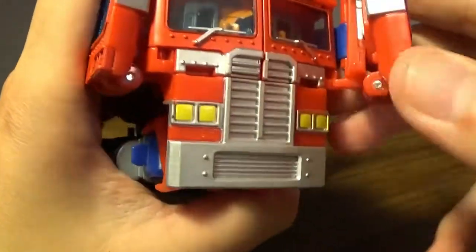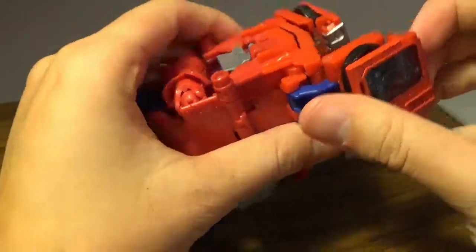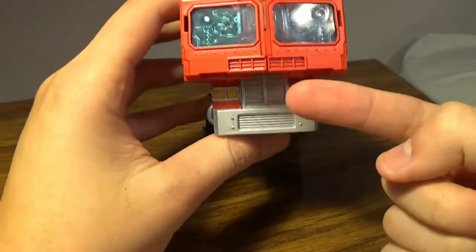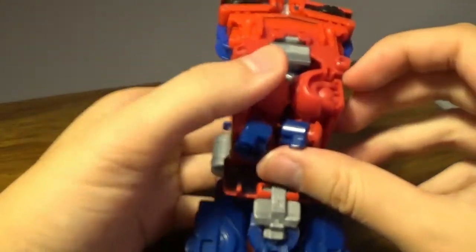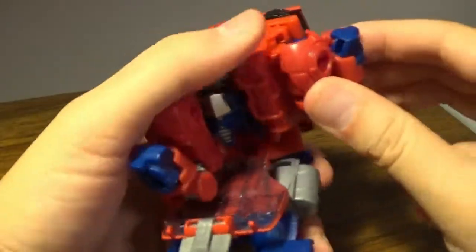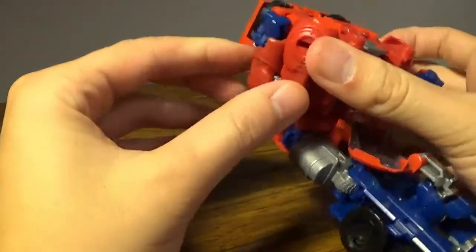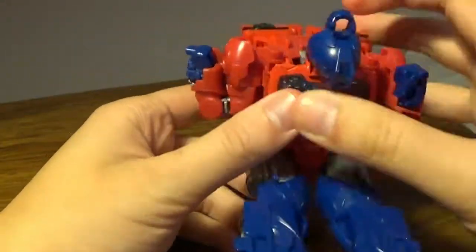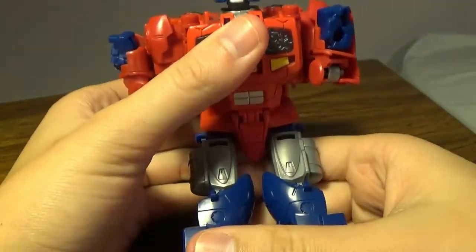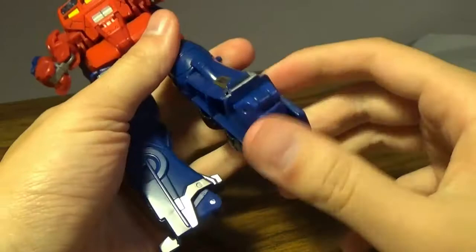Do the same with the other side — open this up, pull around, and you basically have the chest part of it. Just fold it in with Optimus Prime. You have the Orion Pax again — fold these arms out, and you see Optimus Prime hidden there. Kind of bring these on like that. These are Orion Pax's arms. Kind of fold this up. You have the Orion Pax head. Bring these legs down and you have the skirt thing that goes with it. Separate the legs and bring them out like so.